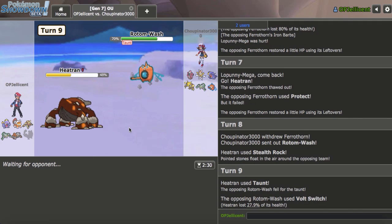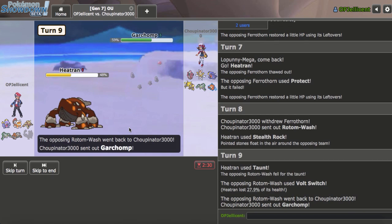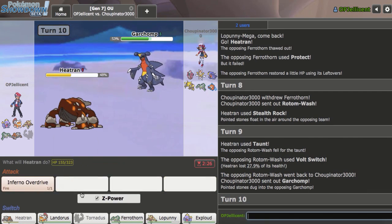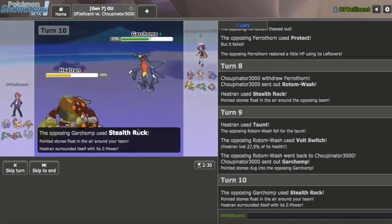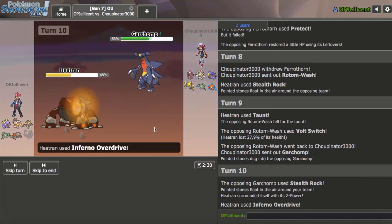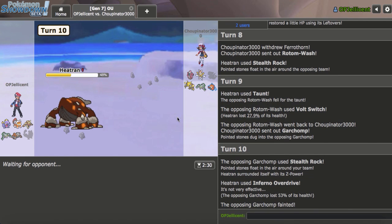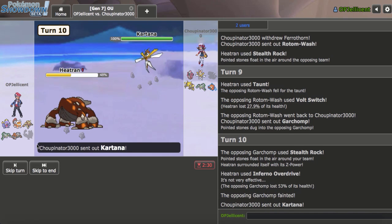Rotom-Wash comes in. I'm going to attempt a Taunt here just to keep my Rocks up — I think that's a good play. They just go for Volt Switch, so not that big of a deal. I'm assuming if Garchomp comes in it'll click Swords Dance again. I don't need Heatran anymore in this game, so I'll just Fire Z here. They go for Rocks. This should knock it out — I'm pretty confident this will knock out offensive Garchomp. We get rid of Garchomp. Still super worried about Kartana, but Landorus is healthy.